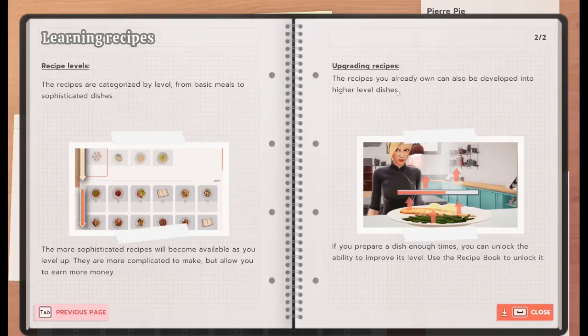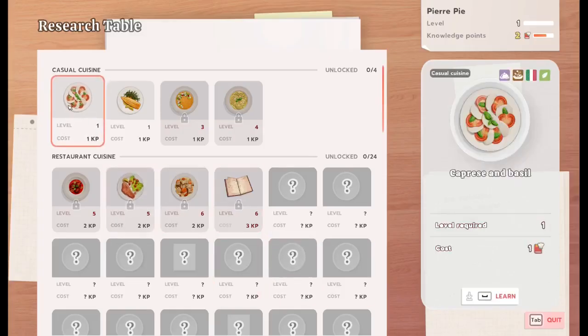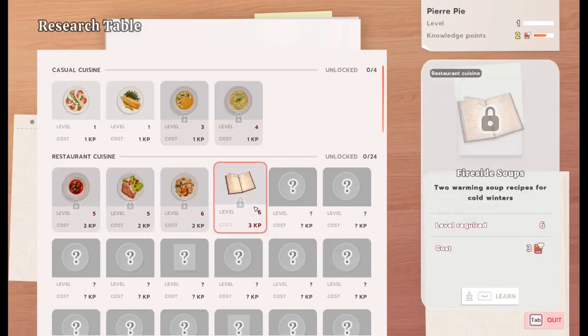Upgrading recipes. The recipes you already own can also be developed into higher level dishes. If you prepare a dish enough times, you can unlock the ability to improve its level — use a recipe book to unlock it. Look at these level five and level six dishes. Fireside soup sounds pretty good.